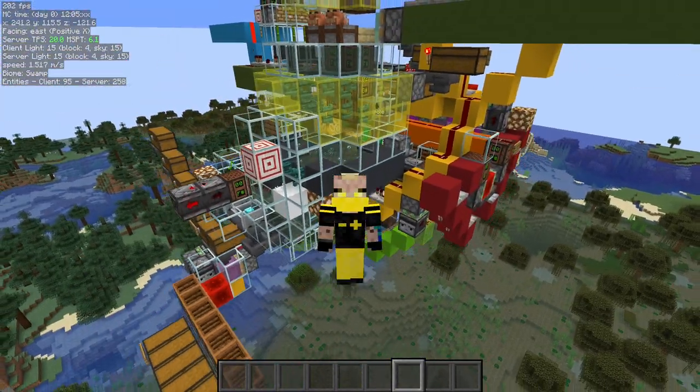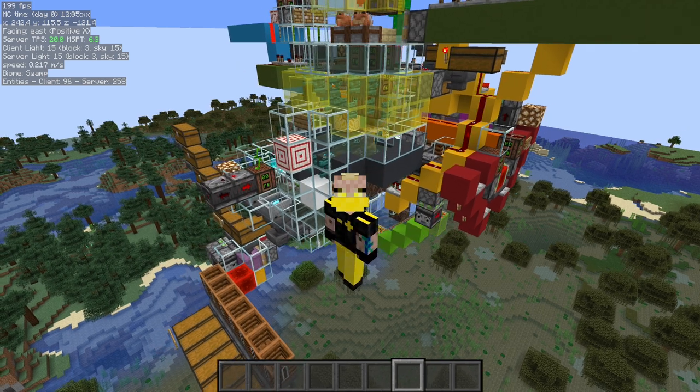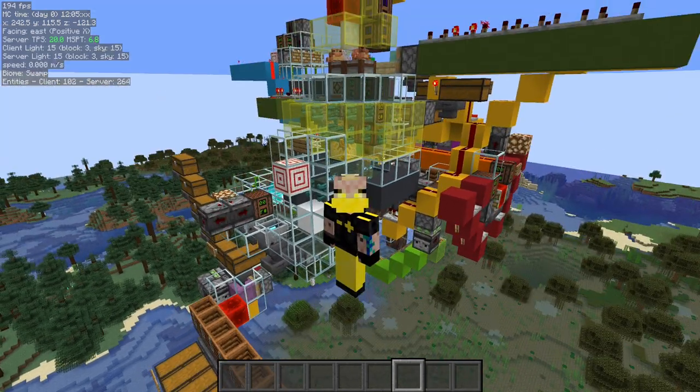With frogs coming out, one of the videos I did was on transporting frogs in a shulker box by doing buckets of tadpole. We had just a little mini frog breeder that would give us some frogs or tadpoles, but you kind of had to manually go over and grab those. I wanted an AFK setup so you could just AFK overnight and have all the frogs you need to build your level three frog light farm from Strome or level four from Mango.